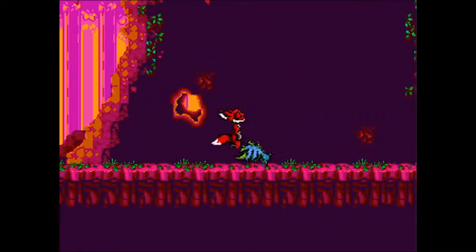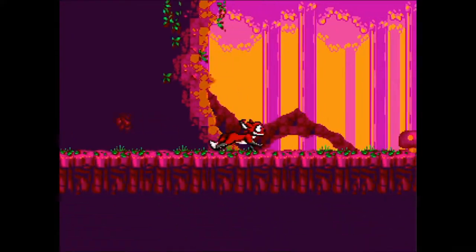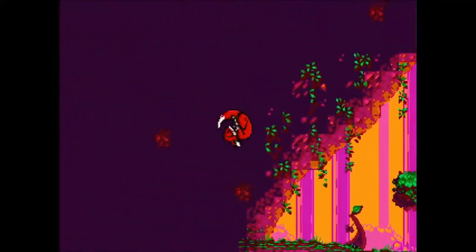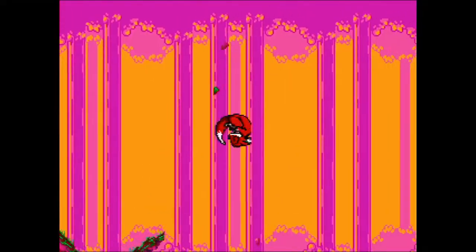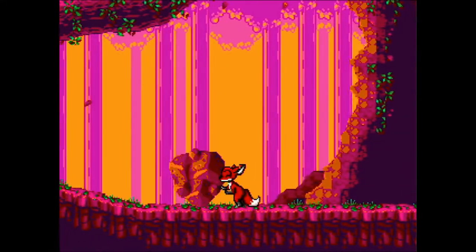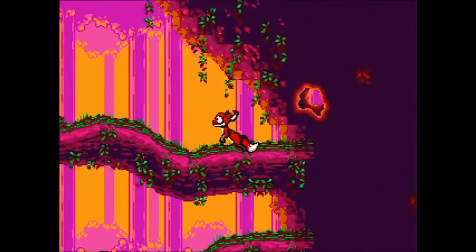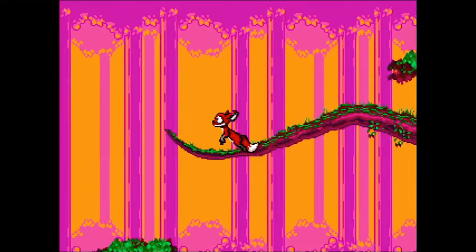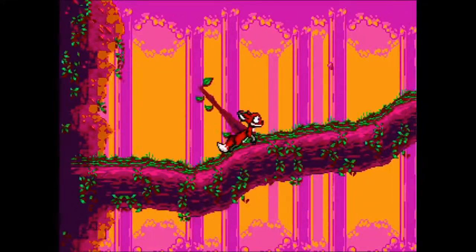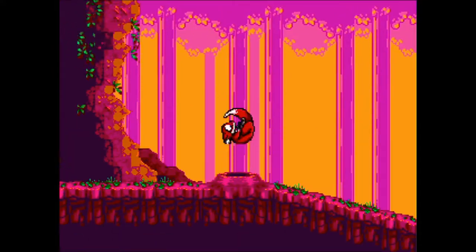The colour in the background is changing. And there is my first enemy — and there is my first death. I don't know whether you've got any specific life count; I don't believe so, there is nothing on screen that would suggest so. I am just going to jump over the enemy. I have lost my ability to float because I am not yellow anymore. There is a lot of puzzle elements to it. I really do understand why there is a lot of people talking about this.